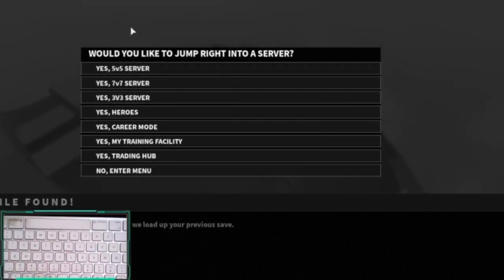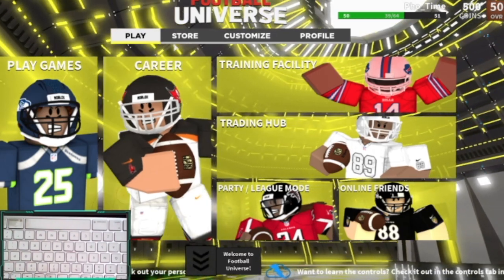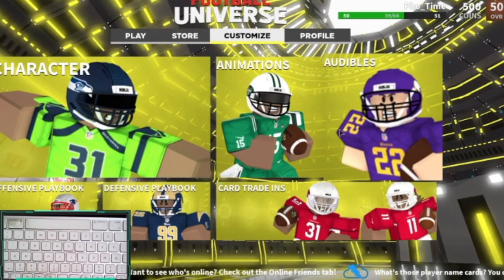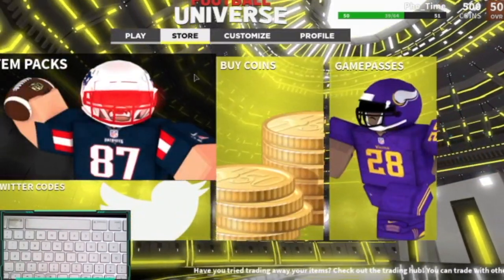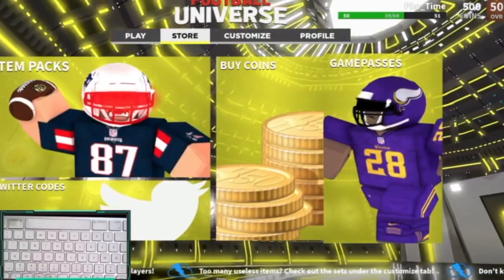We've got the main menu right now. They have 5v5 servers, 7v7 servers, 3v3 servers, hero servers, career mode, and training. I'm going to go to the main menu because I don't really want to do the 1v1s yet. This game is like Madden — like mobile Madden. You get to customize your characters. I got the Iowa Hawkeyes because they're my favorite team. You don't have to buy customized items because it's free, unlike Football Fusion where you might have to pay. They also have a store like Madden where you can buy packs. I bought a pro pack and it gave me a visor, mouth guard and everything. They also have a Twitter code section and you can buy coins and game packs.